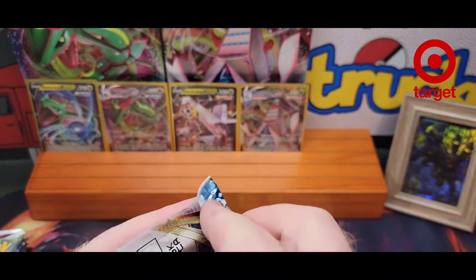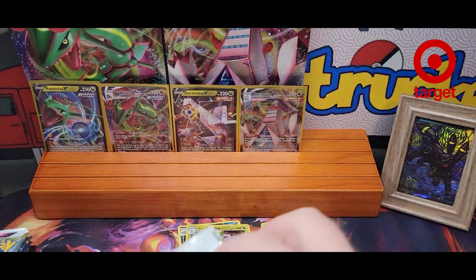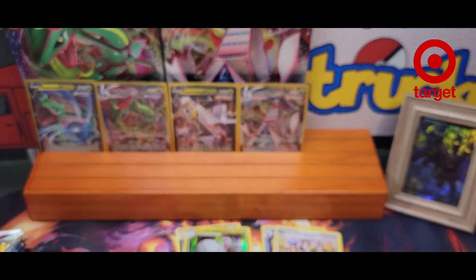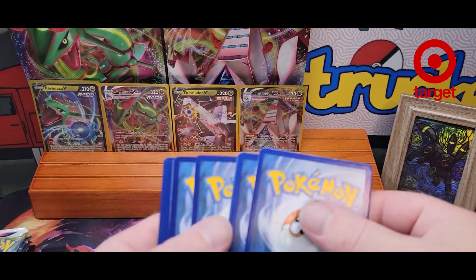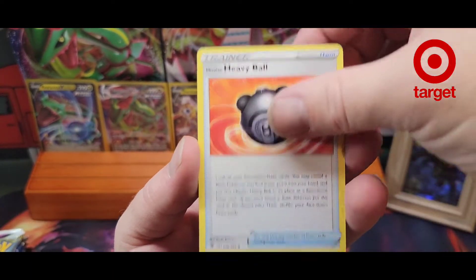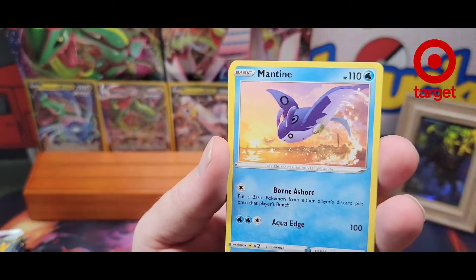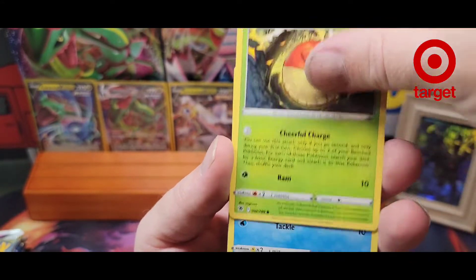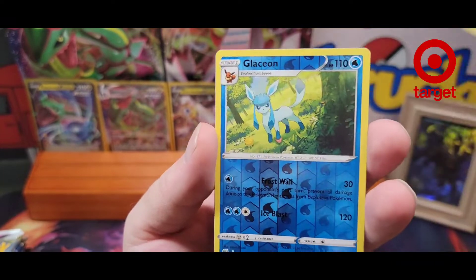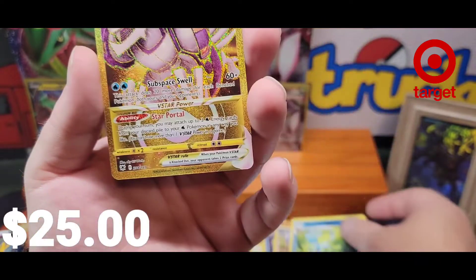Four Astral Radiance packs. First pack: Heavy Ball, Brugly, Bugsy, Mantine, Voltorb, Bastion, Glammeow, Puchin, Glaceon, Palkia — V-Star Gold, Secret Rare — there we go!